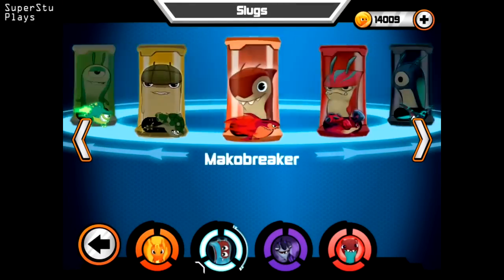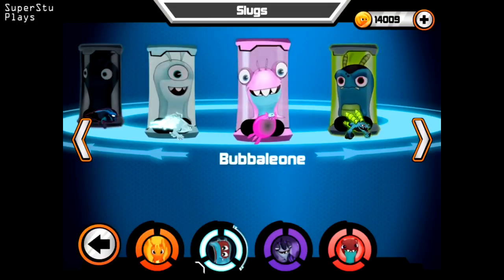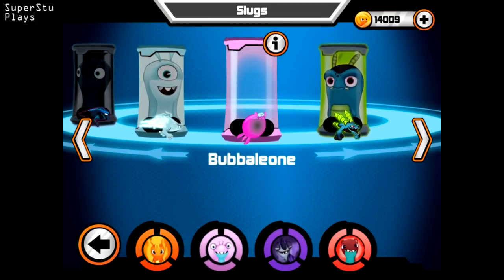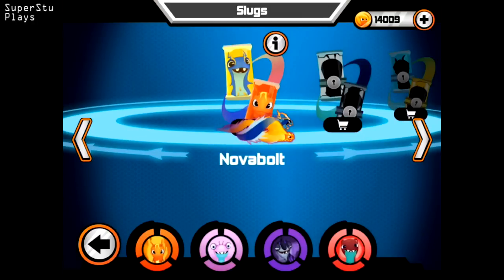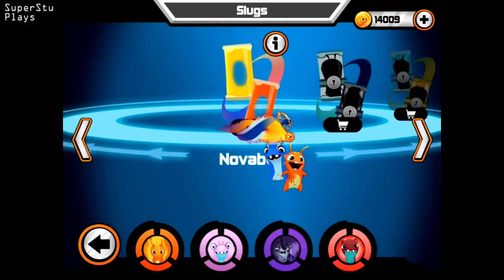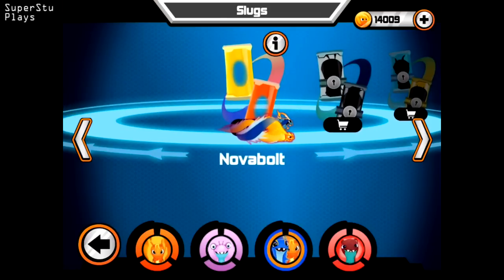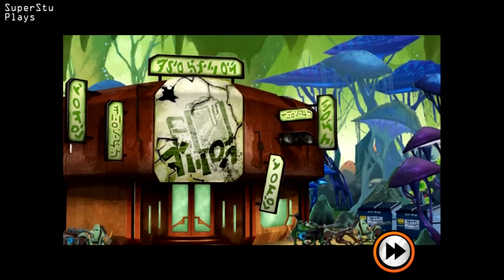I'll be showing off a bunch of different slugs. I got all of the regular ones. So I'll just kind of go through a bunch of them now. I'll get Bubbly Own, and I do have one of the fusions. Bubbly Own, Burpee, Taserling, Fusion. We'll do this for now, see how this goes.